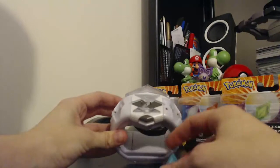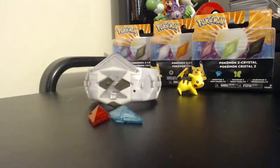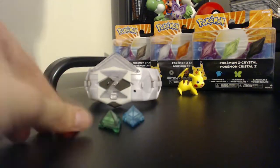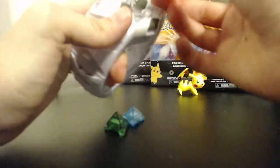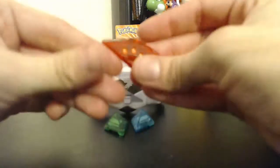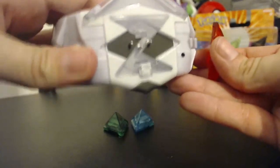You get three Z crystals. There we go — the grass one, the fire one, the water one. You get those three with it. This one fell out as I was taking it out of the plastic — it's not easy to get out. They have three pins on the back, and they fit into the three pins on the ring.